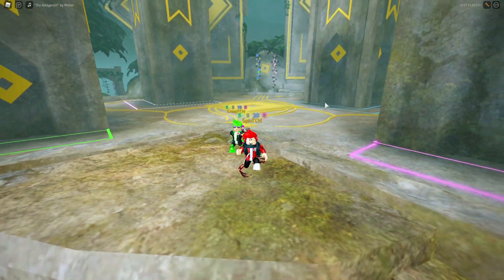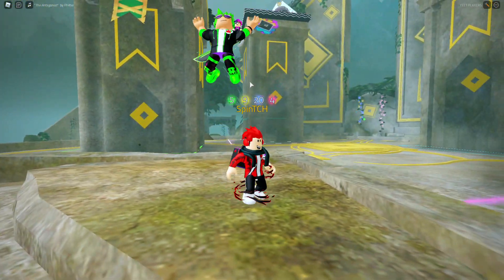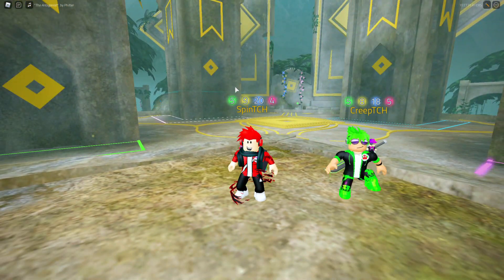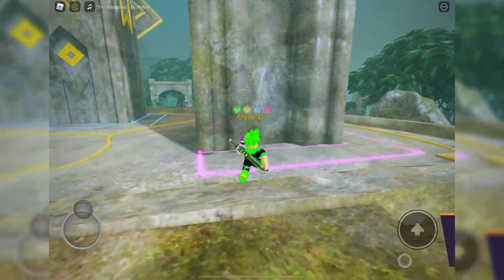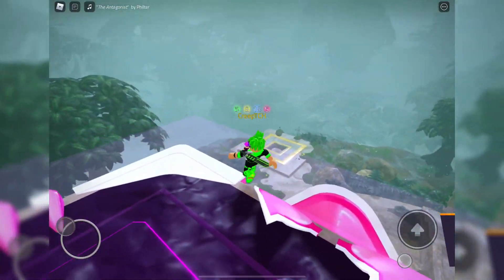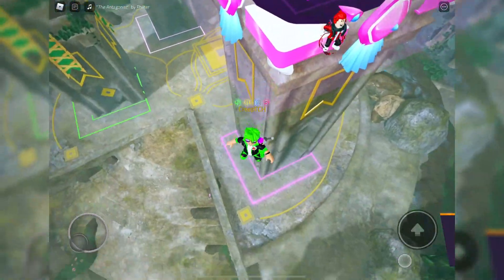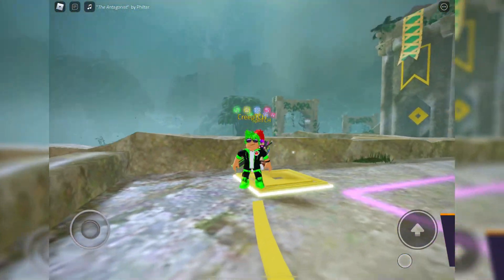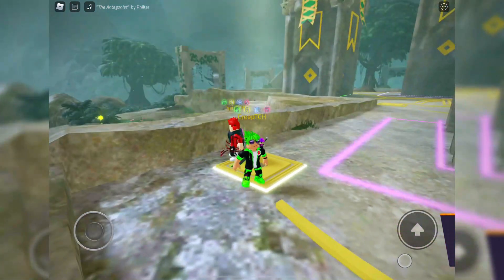Starting off with the golden name tag: if you didn't know, the more badges you collect, the more gold your name tag will get. Once you've gotten the maximum amount of gold, you can actually trigger the pads which you can use to unlock the tiny egg of non-existence — we did a video on that on the channel.